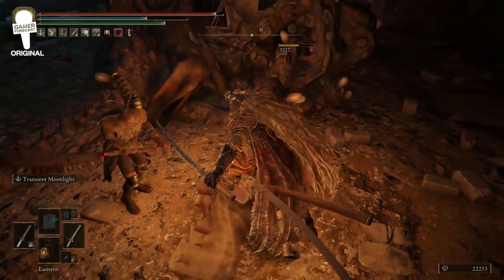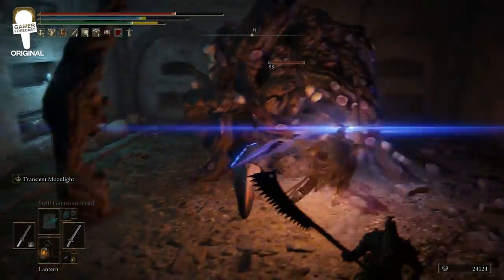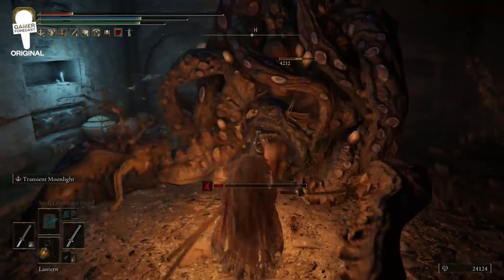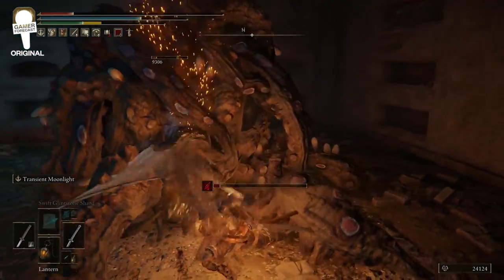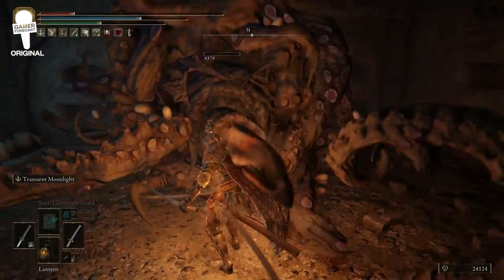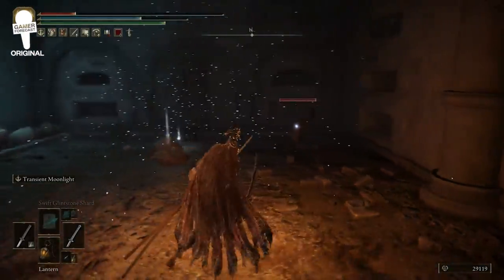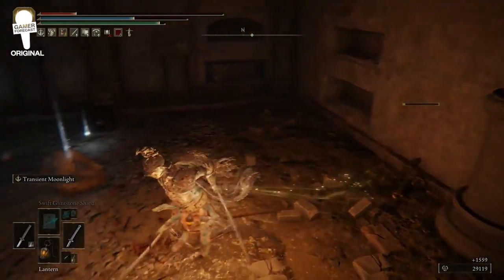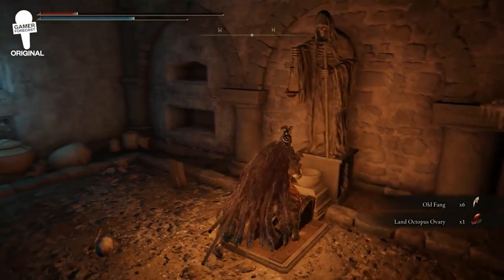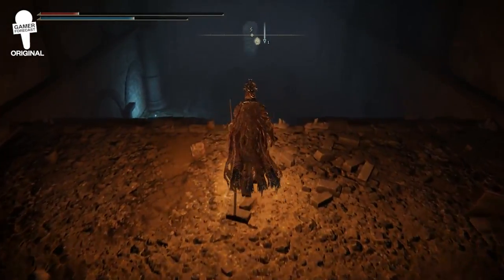You can see the giant land octopus hanging from the ceiling, so be wary — it will drop down as you get near and it's going to block the lever. There's a lever, as per every dungeon, which unlocks the boss room. You'll have to get rid of this giant land octopus. You can also pillage the corpse behind it to get Old Fang times six. Pull the lever to unlock the boss door.